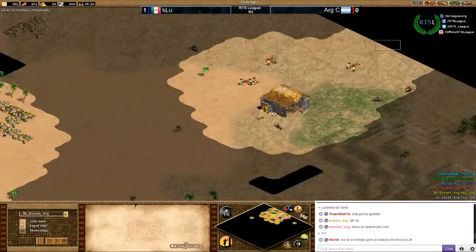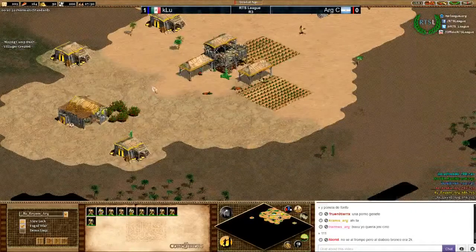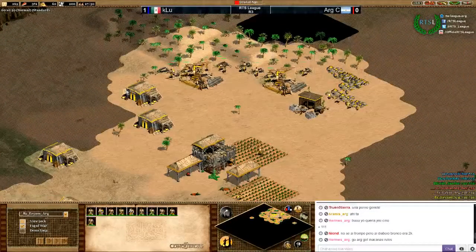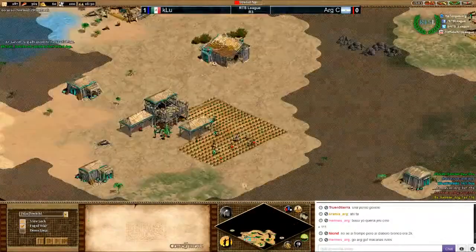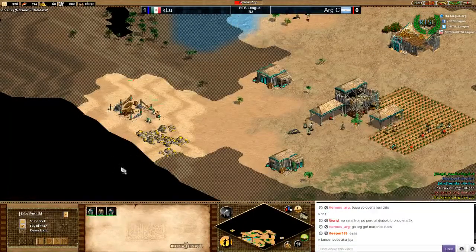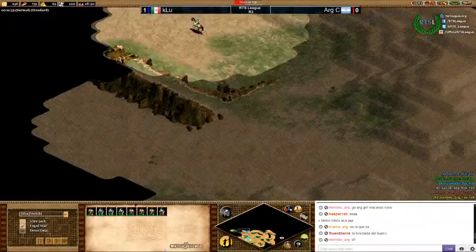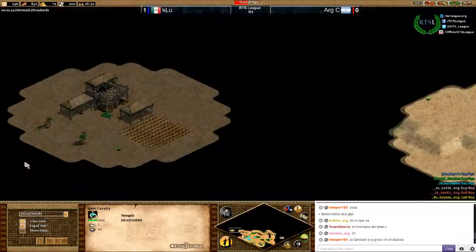The Mongol pocket is taking deer — not really efficient, three dead deer at the same time. Four on berries, two farms to compensate for the mill placement. Two lumber camps look really great with the saturation. Three on gold — pretty standard at pop 27. A bit late on gold but still fine at pop 28. He has three deer and is eating them in front of the TC now.